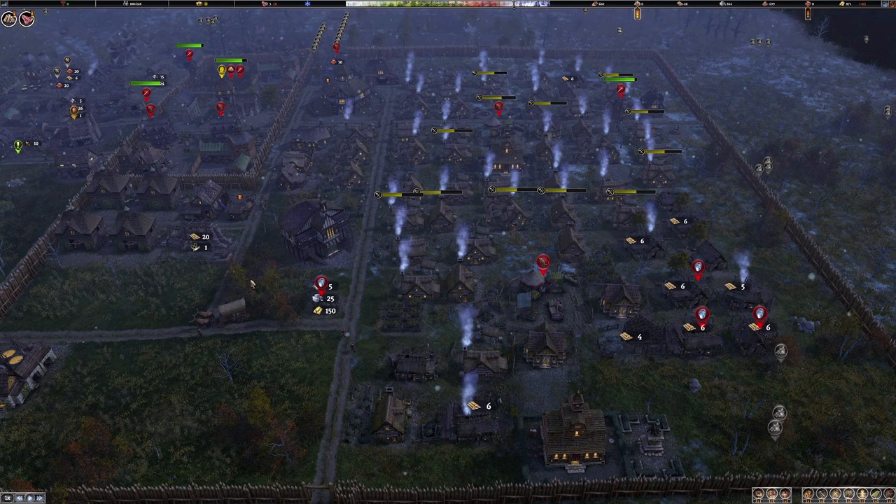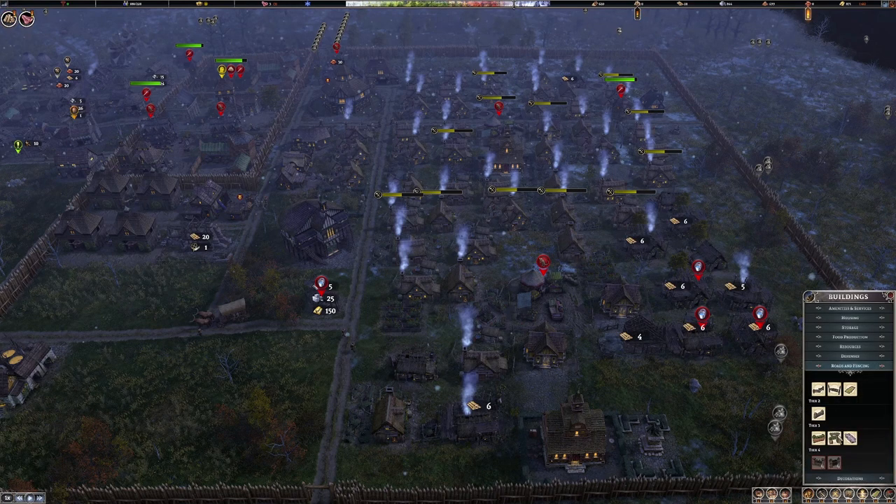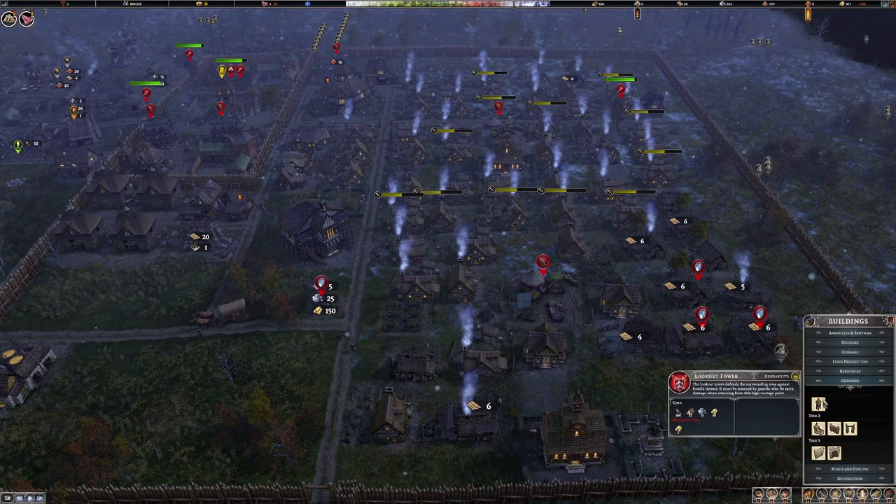Palisades and fortified walls have been moved into the defense category — they're no longer in roads and fencing. You can now see the lookout tower and all other defense things per tier in that section. Happiness level can now exceed 100, which is great — if it drops a little you've got a buffer, which is really good.